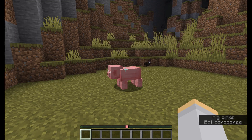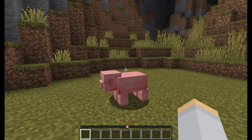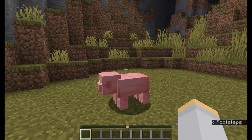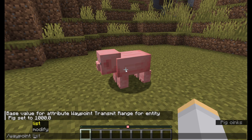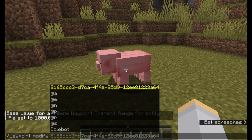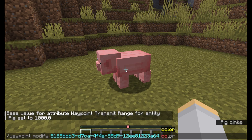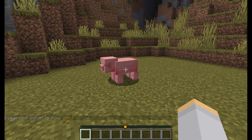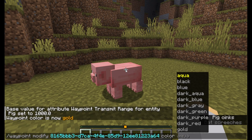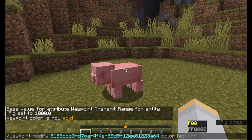The next thing we can do is modify the color of the icon on the locator bar. I've got it set to this lovely pink color, which is perfect for a pig. But maybe you had a different animal, or maybe you just liked a different color. We can type slash waypoint modify, and since we're looking at the pig, we get a UUID. We type color gold, for example, and just like that, the waypoint is now gold. If you wanted to use a hex color, you can type color hex and then input any hex color you want.